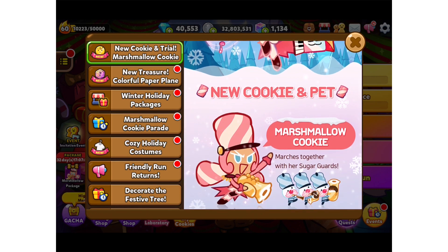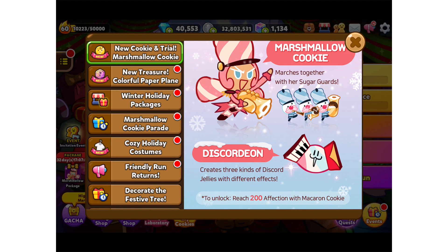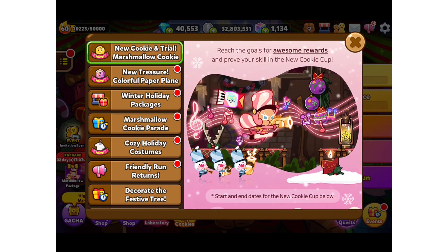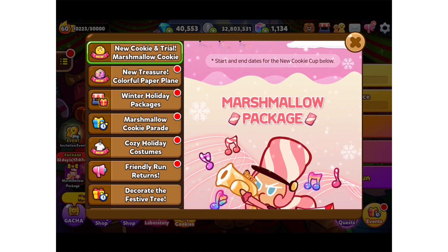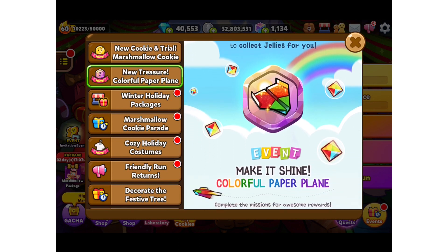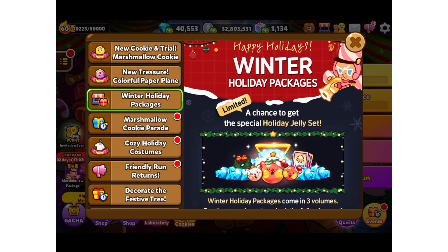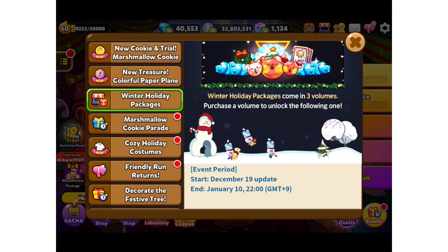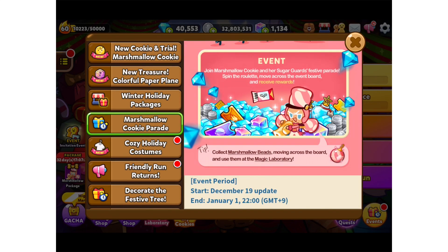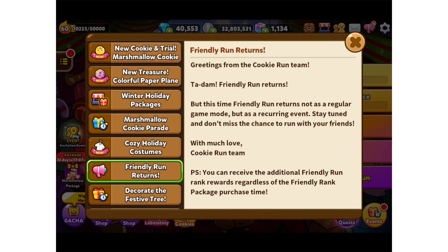She's gorgeous, so festive - she's just like the little nutcracker! We have a new trial, a nice new treasure called the colorful paper plane, and some winter packages - even though it's not winter here, it's summer. There are also holiday costumes, but I already have those.